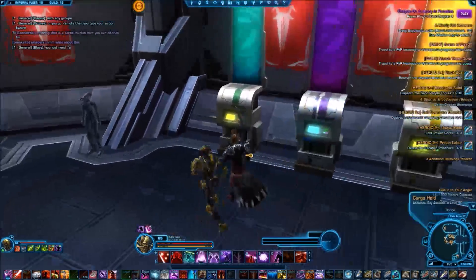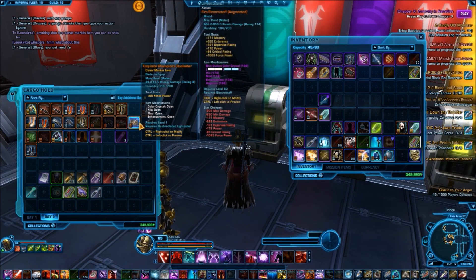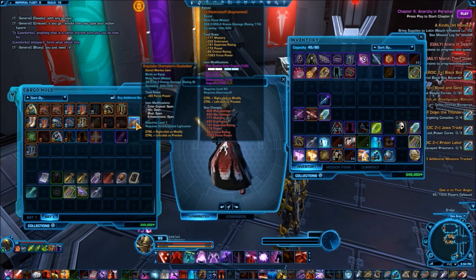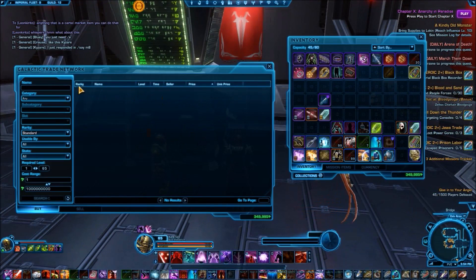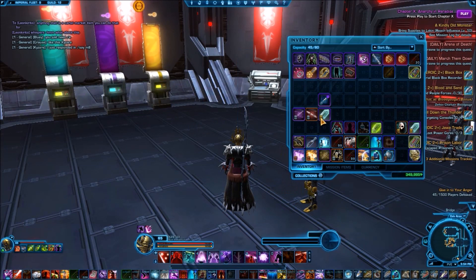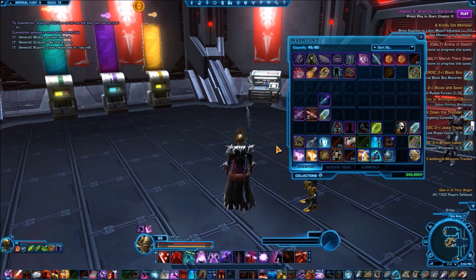So I sent him a cartel market lightsaber, and say I was doing the same for you and you were getting this Exquisite Champions Dual Saber, and say you also wanted one for your companion. Well, instead of going to the GTN and buying two of them, what you can do is just equip the one — it's important that you equip it first — and then once it's bound and you've equipped it, you can open up your inventory and on the bottom little area here it says Collections.